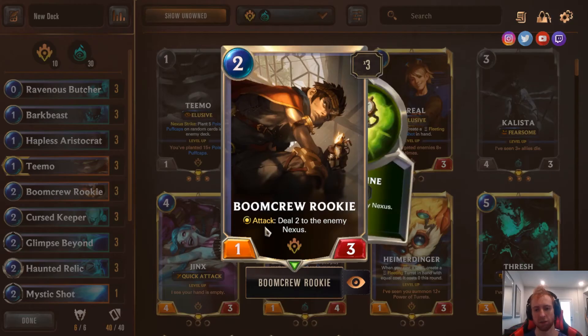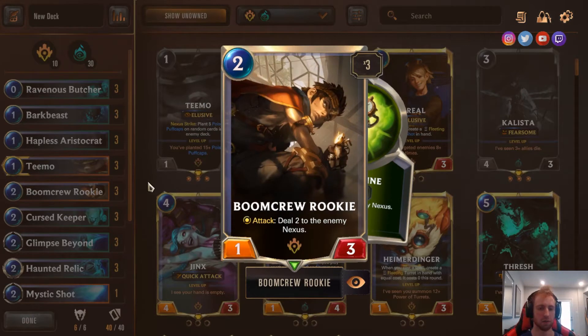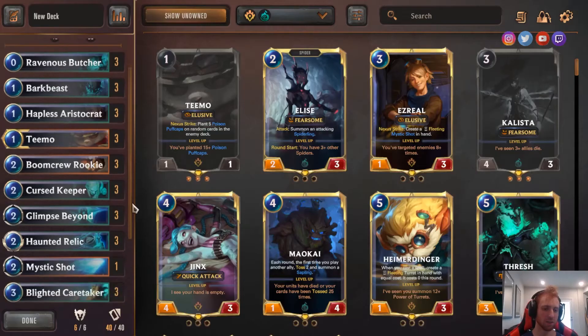Next we have Boom Crew Rookie — a 1-3 that deals damage to the Nexus on attack. This card is amazing. There's one game where I did over 12 damage with it, but I had 3 of them. It's just a really solid card — it's a 2-mana ping to the Nexus, and it also counters Pranksters here when it dies. Any unit does that, but it's really good in this deck — trust me, you'll see.